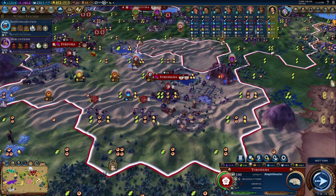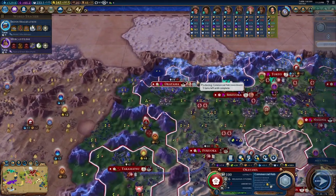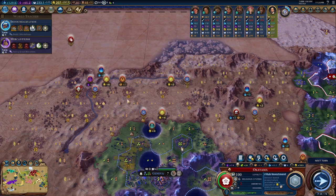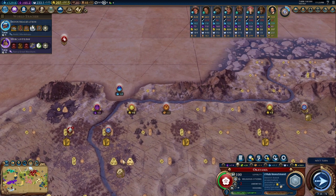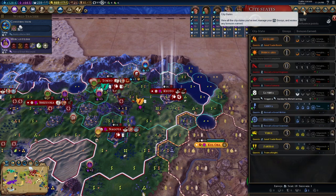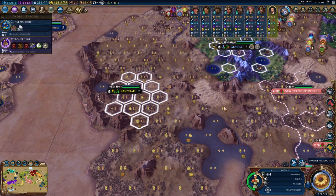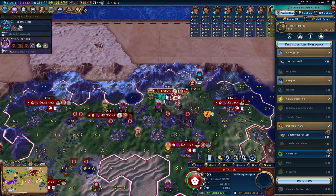We'll set one up here so we can get these mines up and running. Those mines will give a very nice boost to our production yields. The city will eventually become a desert production and food growth powerhouse. We'll also send a builder into the west to help develop that area, giving us a nice tempo boost — for example, getting a plantation here to amplify gold in this city, then chopping and developing further.